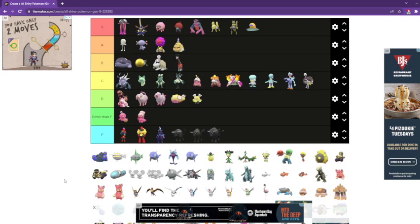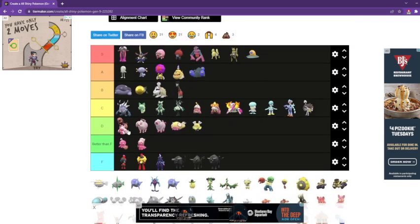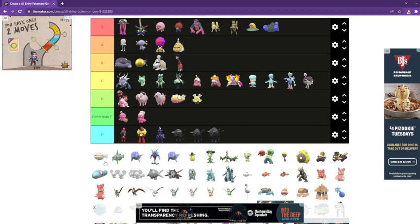Wigglytuff is definitely an S. S tier is low standard here. That's an S tier, and that's an A tier. I actually like that — I like how they kind of went with Diglett's original shiny but actually made it a different color. It's not just the nose; it's now full body.